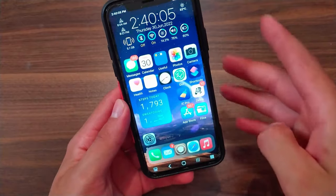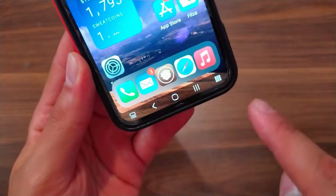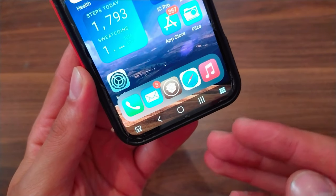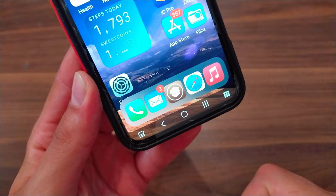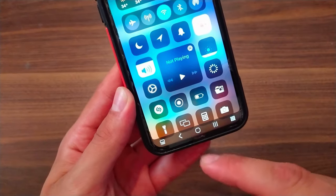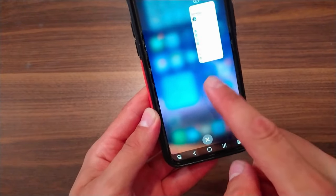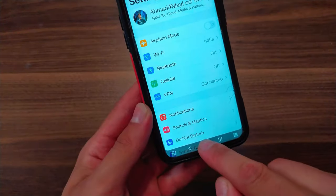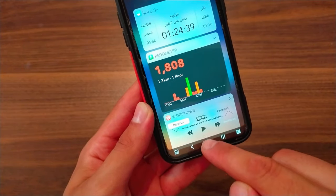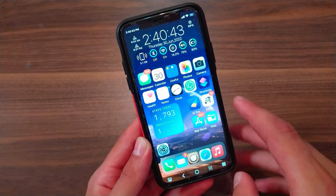The next tweak is Android Bar. This tweak will bring a feature-packed version of the Android navigation bar to iOS. It brings buttons you can customize, lets you quickly access the control center, open multitasking, exit apps with a virtual home button, and access today view quickly. You can customize the buttons from the tweak settings.